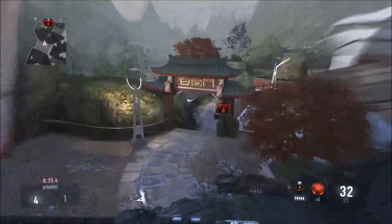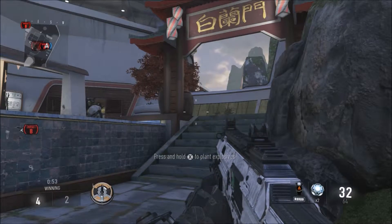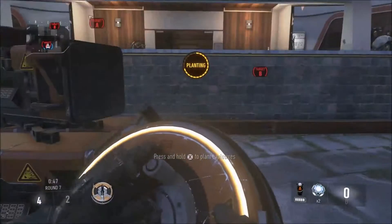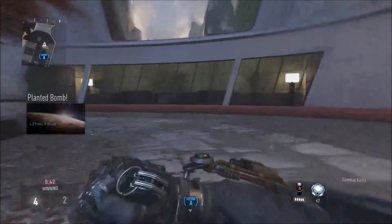This spot also works for offense. You want to get the bomb playing right in the corner right here. The bomb has been planted in the corner — ignore that guy right there, that's just a bot, don't worry.